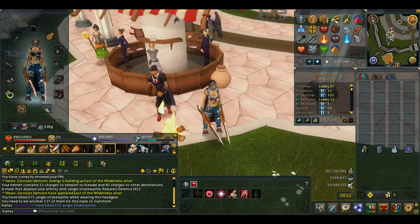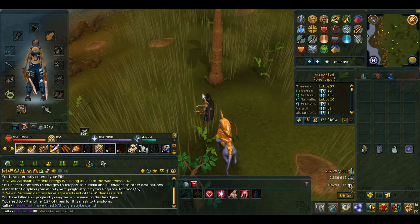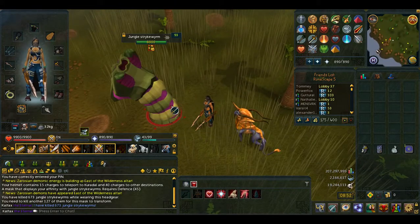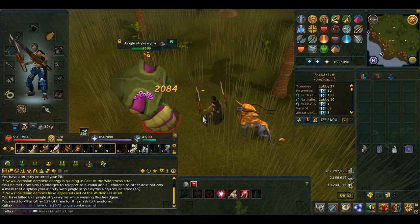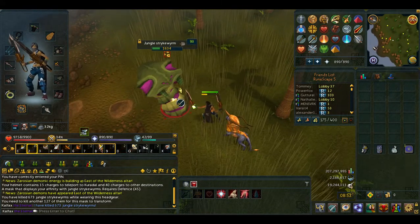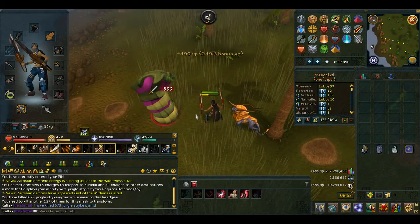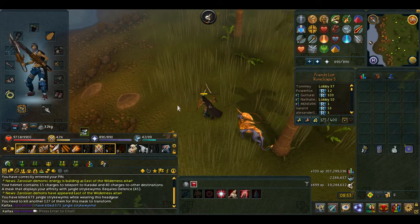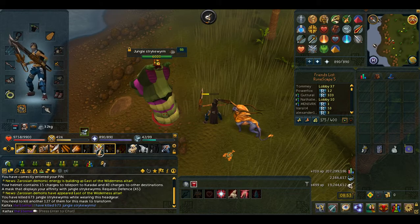I'm teleporting to jungle strike worms. One thing I gotta say about these guys is that they have a special attack where they bury underground, come at you, and dig up again to attack you. At that point you should run away, because otherwise they will do quite a lot of damage. I'll try to show you an example in a short amount of time.